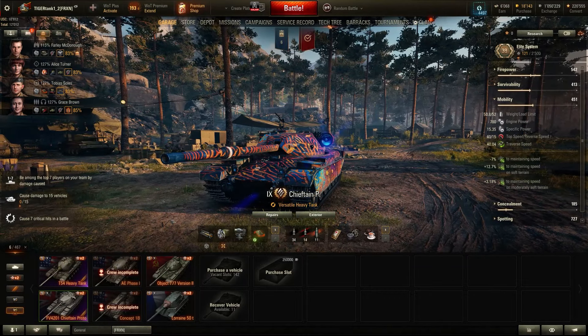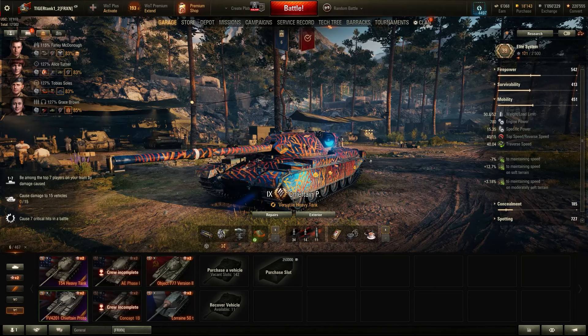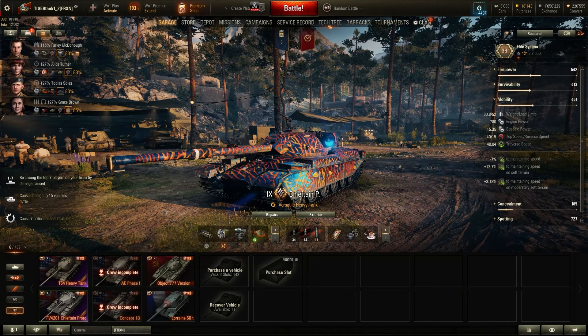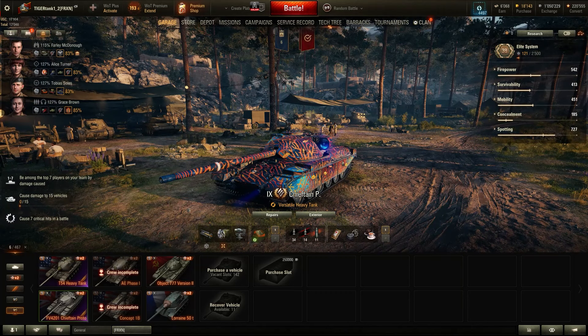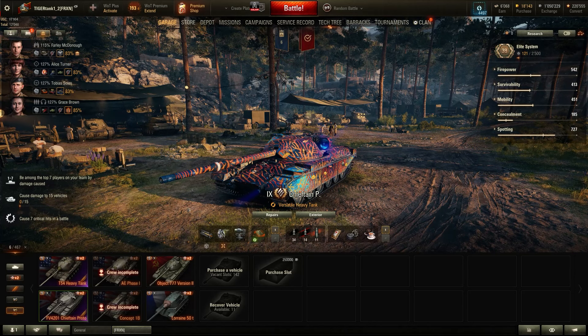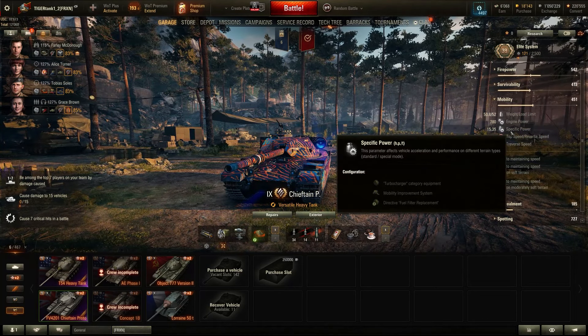That makes it a bit harder to play because the Chieftain at tier 10 doesn't have that cupola, and thus it's very difficult to take care of. I think it's a very good way to balance this thing out — to give it a cupola. It's way easier to take care of, and it's not this overpowered vehicle that you cannot fight. I think that's good game design by Wargaming. Yeah, I think it's balanced.